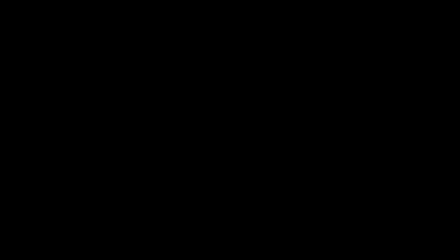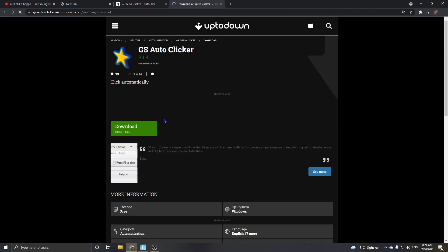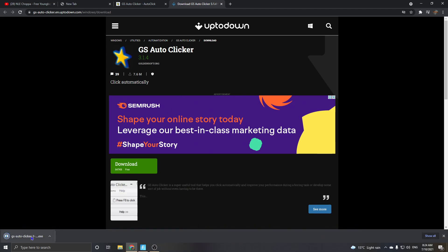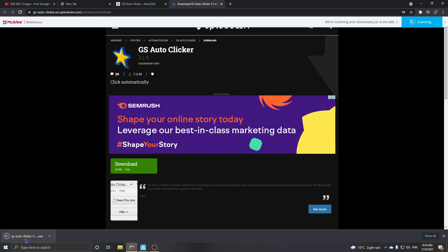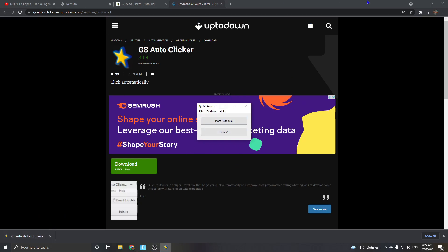I'm gonna put the link in the description. If you go there and press download, it should come up on the bottom. I already downloaded it but I'll download it again — you can see it's on the bottom. Press open and it's right here.